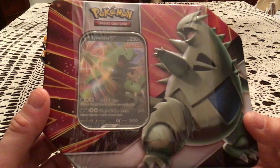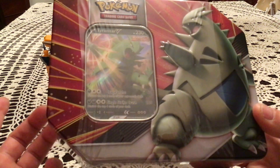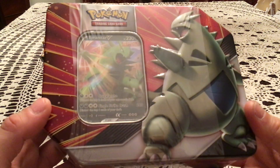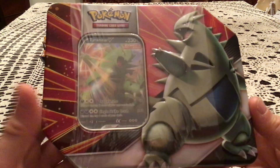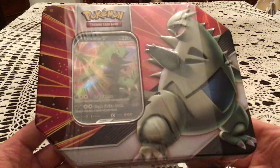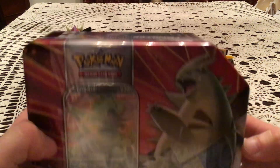The place I picked up the Empoleon Tin only had the Empoleon Tin, and only recently did I find a place that had this one. So I'm excited. Five packs inside, Tyranitar V-Promo, and a code card, which I'm keeping just because I like getting these promos myself. Fingers crossed for some good pulls.